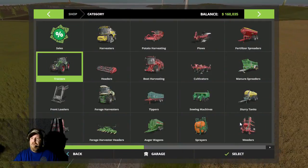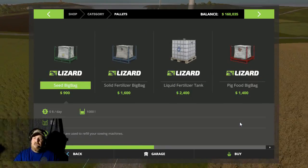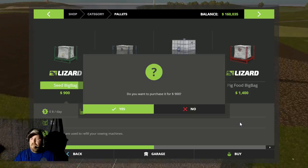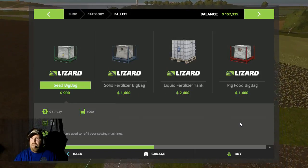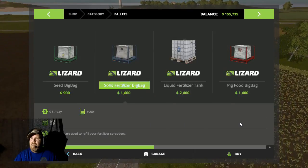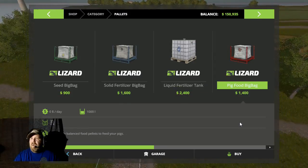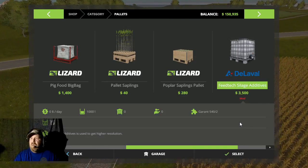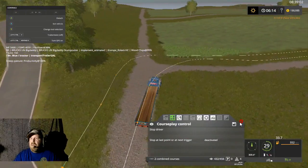We're going to go in the store real quick, go over to our pallets, and the seed bag — we're going to buy two of them. Actually let's just go ahead and buy three. I'll have a last bag. I hope that's about four if not we'll have to load some more.